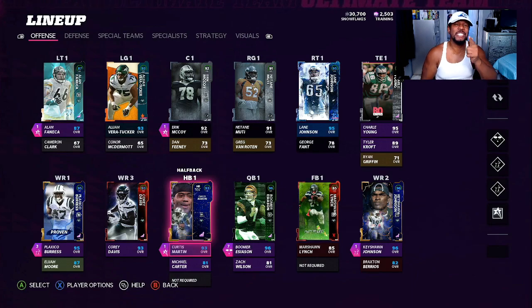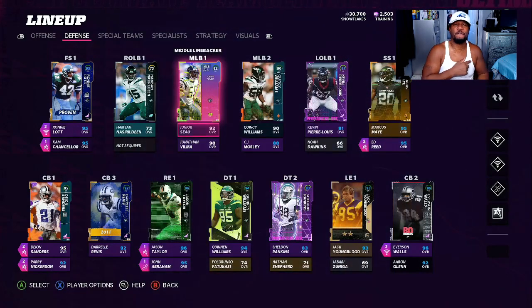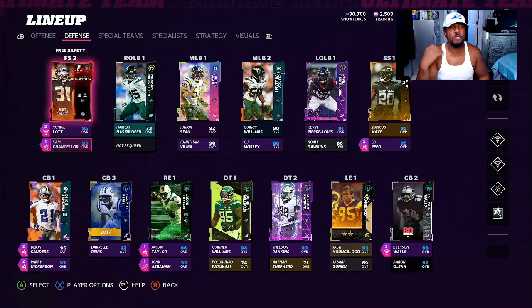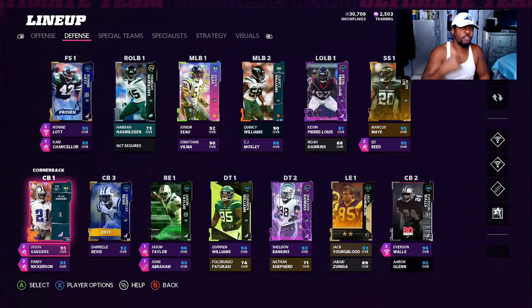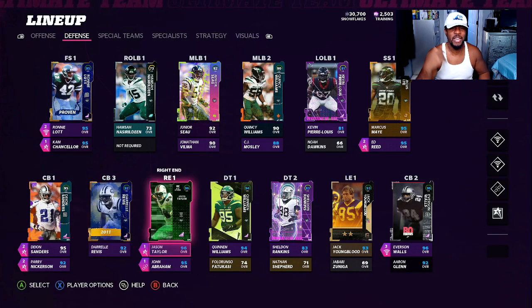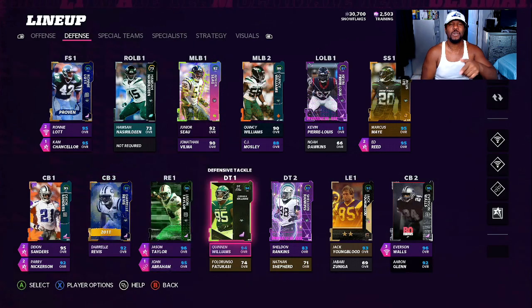Let's look at where all the plays are made on the defense. We have Marcus Maye, Ed Reed, Ronnie Lott, Cam Chancellor — all boosted up with the strategy cards, 50 out of 50 Jets boost, so they are all 95 to 97 speed. Deion Sanders — we just need him for his good coverage. Perry Nicholson is up to 98 speed. Darrelle Revis needs an upgrade — his next upgrade will put him at 98-99 speed. Jason Taylor and John Abraham will be bringing the pressure off the edge.